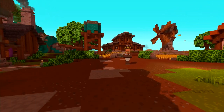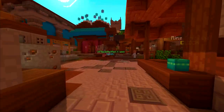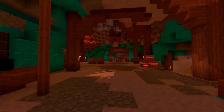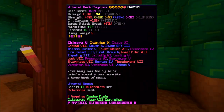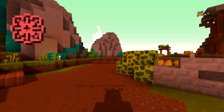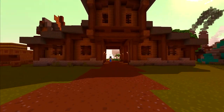When killing mobs, gear and stats play a crucial role in how much XP you gain. Make sure you have the best weapons, armor, and accessories you can afford, and enchant them with the right enchants for combat. You also want to have high enough stats — strength, crit chance, and crit damage — as they affect your damage output and XP gain per hour.